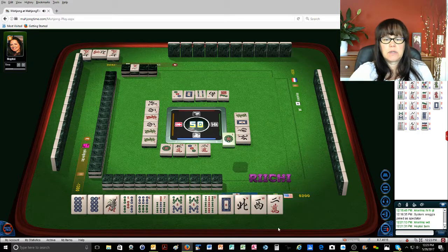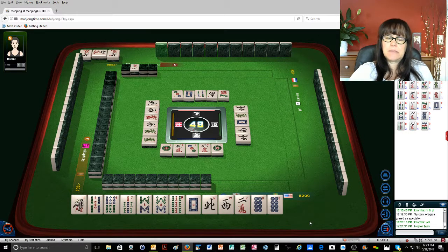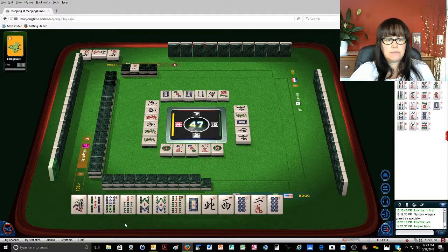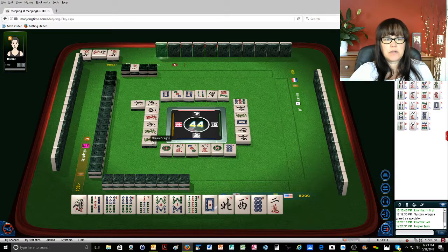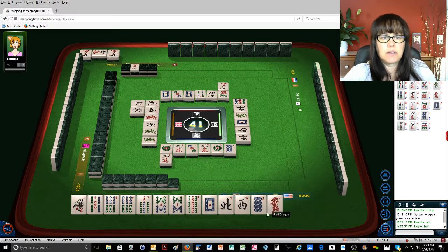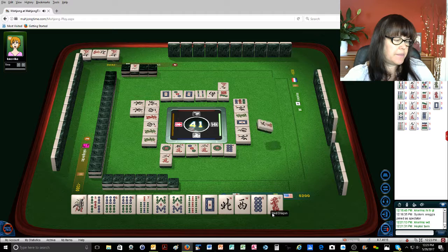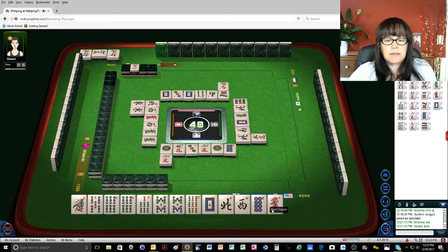Green dragon. One dot. North wind — start sacrificing those pairs. That may be a mistake. White dragon. East wind. Eight dots. Nine dots — they're going for... what is that called again? I forget what it's called. Can we discard all winds and dragons and nobody claims tiles? That is called Nagashimangan. I'm hoping I can claim a discard for them.